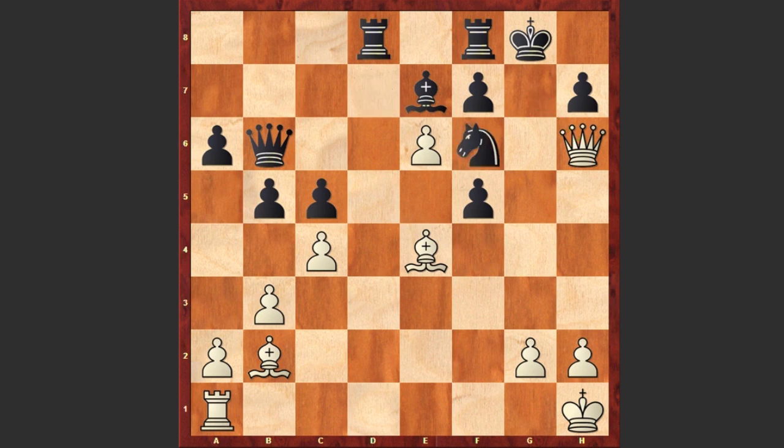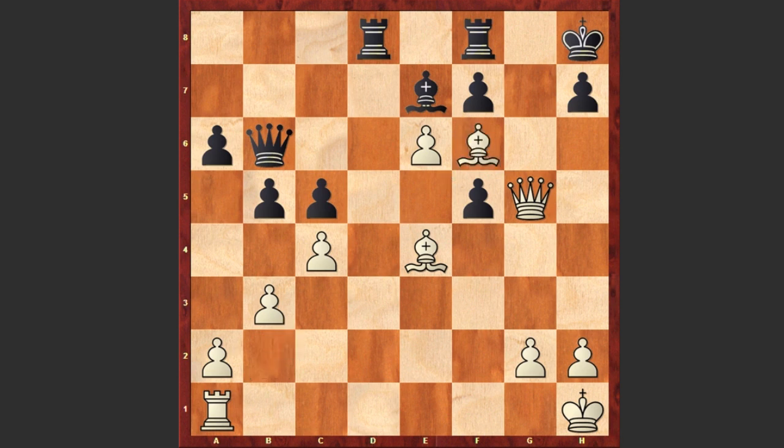Nf6 blocking the bishop's diagonal, but here comes Qg5 check and Nana Zagnidze resigned. If Kh8 then Bxf6 followed by Qxf5 and again black king is getting checkmated. A very beautiful attacking game by Hu Yifan — the way she organized the attack and gave her opponent no chance was just spectacular. Thanks for watching and I hope that you enjoyed this beautiful game. Good luck!